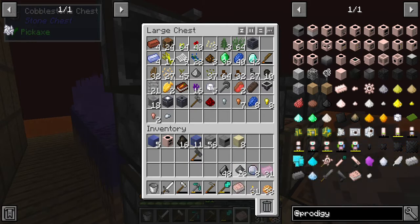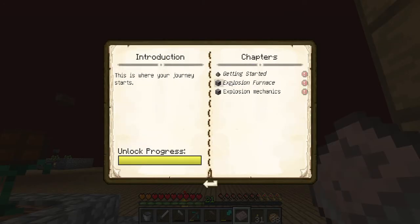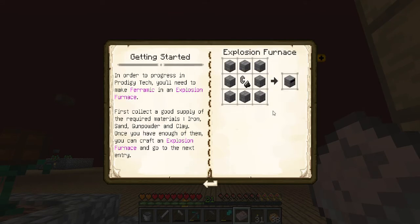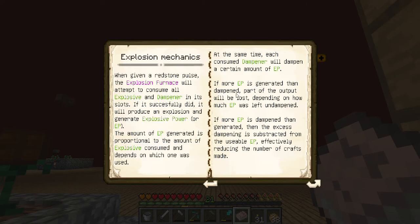This should tell us how to actually make the multi-block. Explosion furnace - let's get started. Explosion mechanics: when given a redstone pulse, the explosion furnace will attempt to consume all explosive and dampener in its slots. If successful, it will produce an explosion and generate explosive power (EP). How do I make the multi-block?